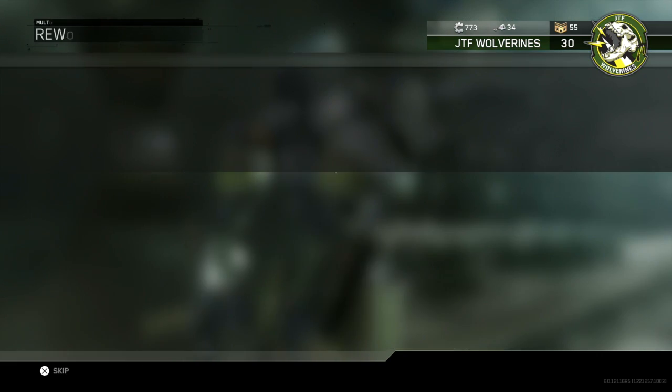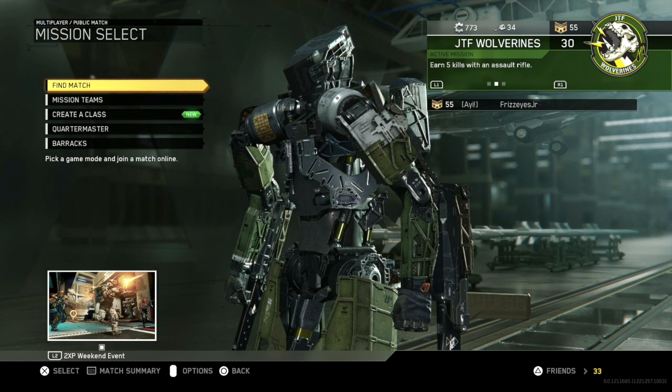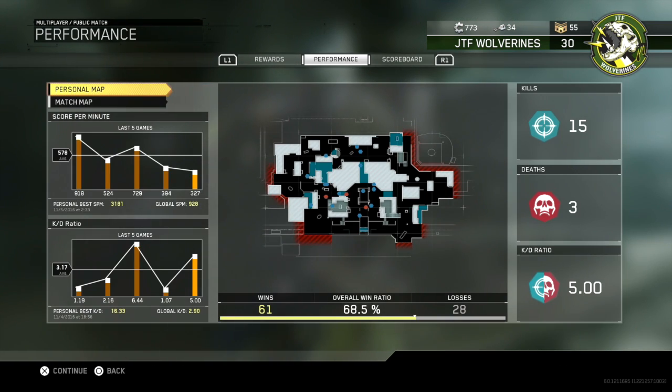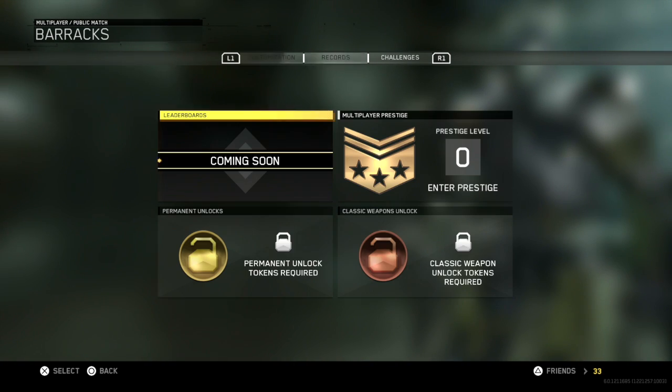Starting off, let's look at my stats. The way you look at your stats is you have to make sure you play a match — you'll see on the bottom left it says 'match summary,' click that, go to performance, and where it says global score per minute, that's your score per minute overall from all the games you've played. I have a 928 score per minute, which is pretty solid, and my KD is a 2.90 — I almost have a 3 KD in this game.